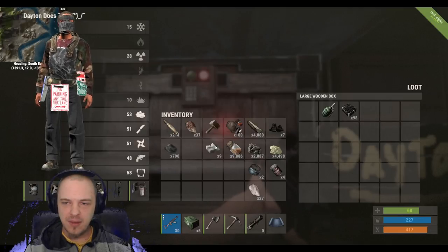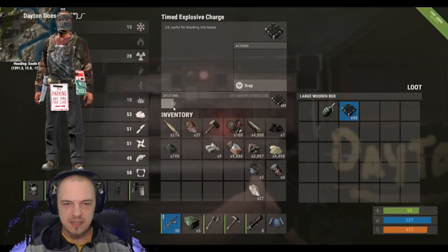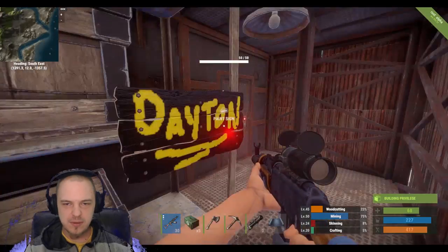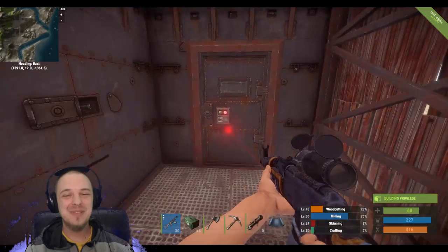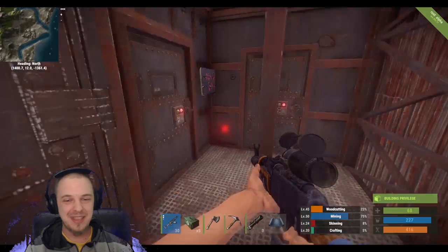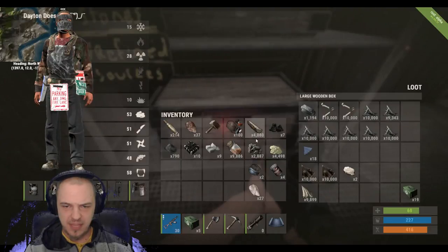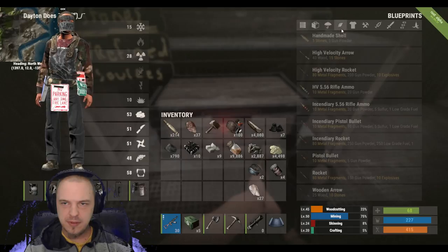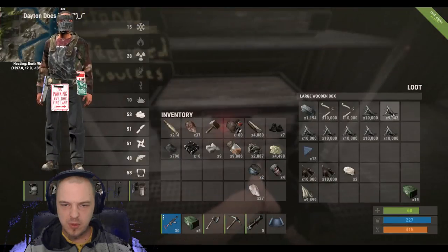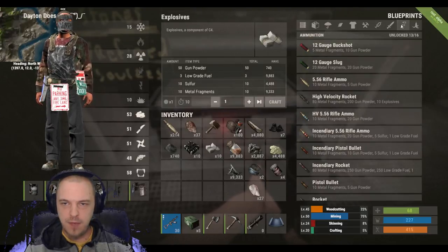I'm gonna bring 10 of these little fellas, which would be sad to lose, but there's so many more. I've been doing so much work, and I don't know if you guys noticed all the water barrels and shit like that, but we definitely have enough water to last us. Got a few medkits in there. I guess I need to make at least one explosive, which is gonna require metal fragments, and then I can make a rocket. A fucking rocket!